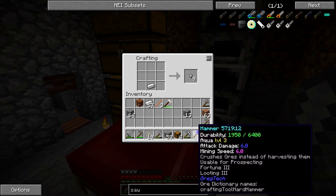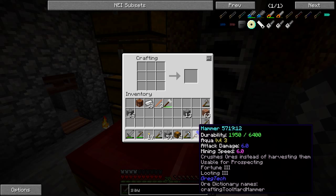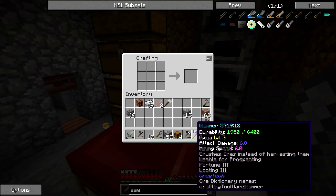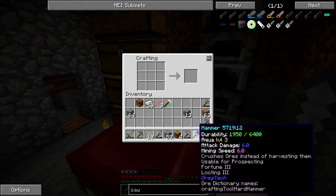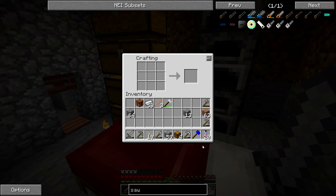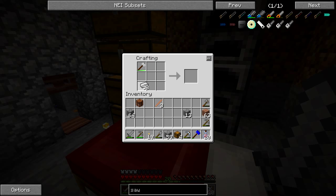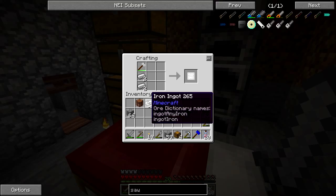I did make one of these water shard hammers for the Fortune 3, but I'm not sure how well that works or what it works on exactly. This thing does not have very good durability — that 6400 is not what it seems. It uses up at least 50 per use, probably a couple hundred depending on what you use it for.